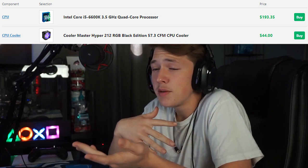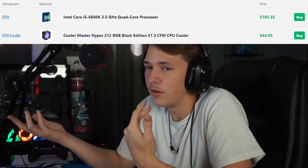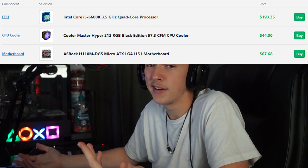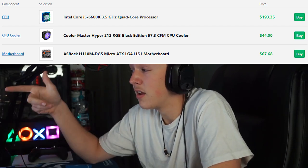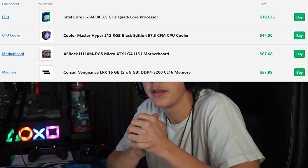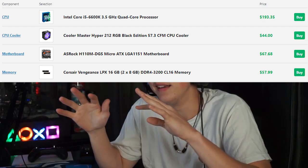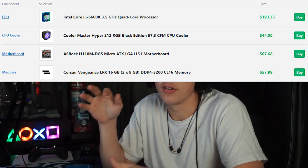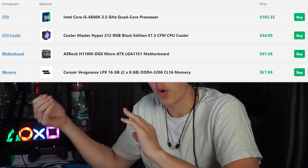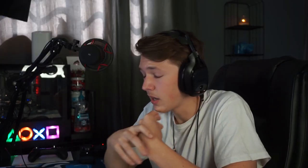A normal fan will be a bit cheaper, but at $44 it's not going to hurt you. For the motherboard, I personally have the B450 Tomahawk Max, but this ASRock board will get the job done at $167. For RAM, we have Corsair Vengeance 16 gigabytes — two 8GB DDR4 sticks. DDR4 is very important if you choose a different RAM, but this is your budget entry-level option.